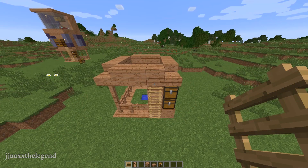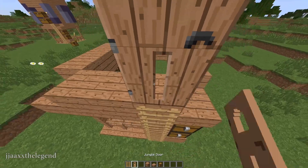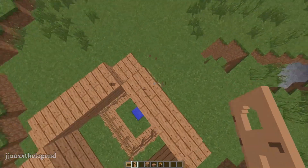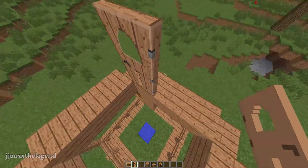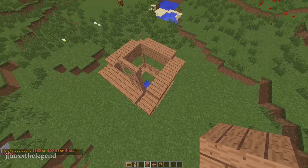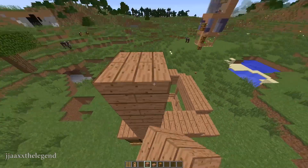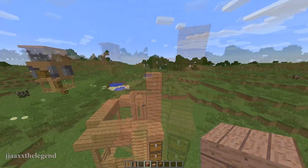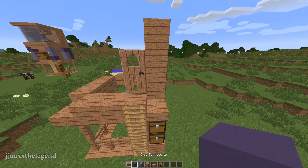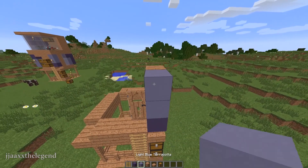Once you've done that, you're going to want to place one more ladder and a door. Try and get this door to face inwards, because it will be a lot easier to get in and out. Then place another three blocks up to the side of the door. Then grab out your light blue terracotta and your blue terracotta, and place one blue terracotta down the bottom, and two more light blue terracotta.